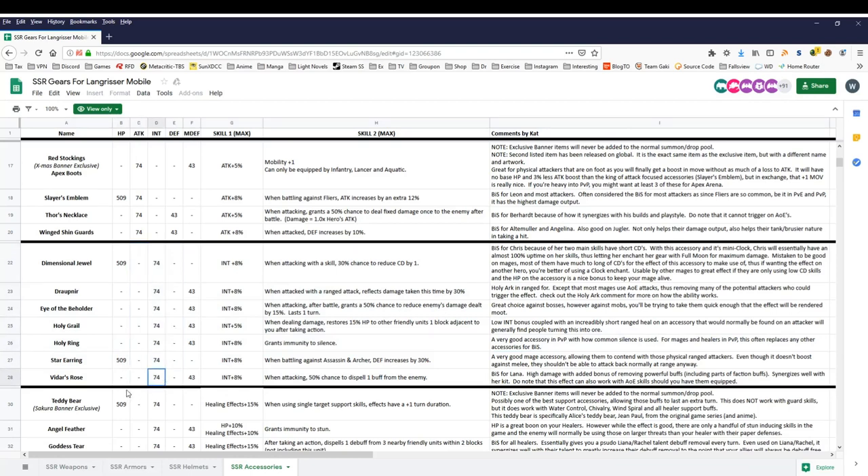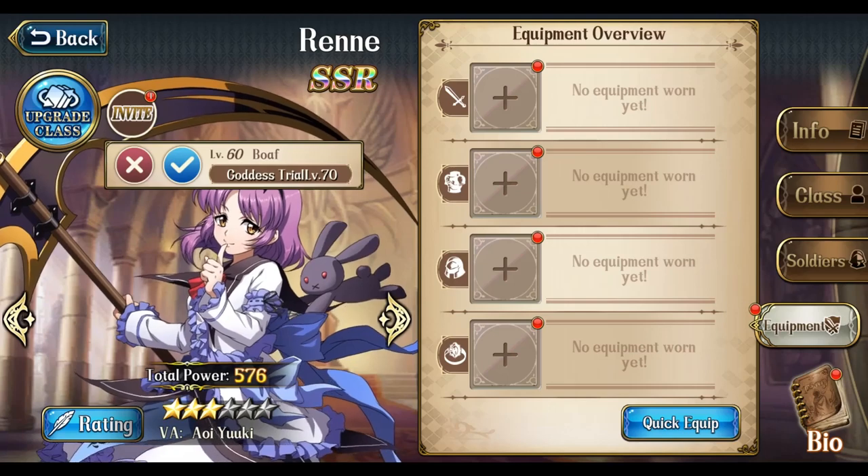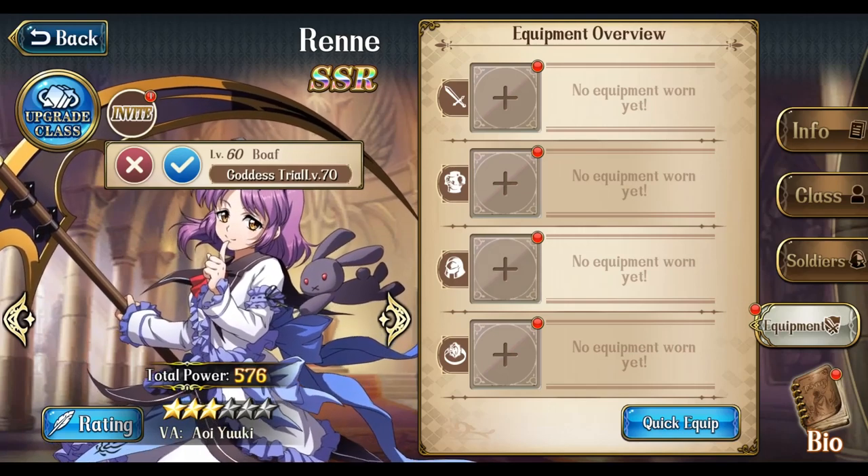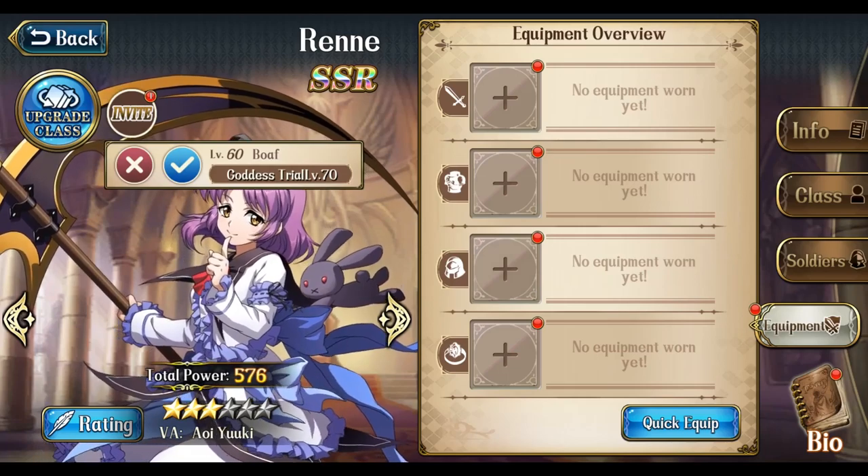So that's everything I want to say about Renee. Overall, she's not a hard character to build. Just like most mages, you just want to pump up her intelligence and hit points if possible. The only difference for Renee is she wants all debuffing equipment, so I guess that does make her unique. I hope you found this video informative and useful — Nitro out.